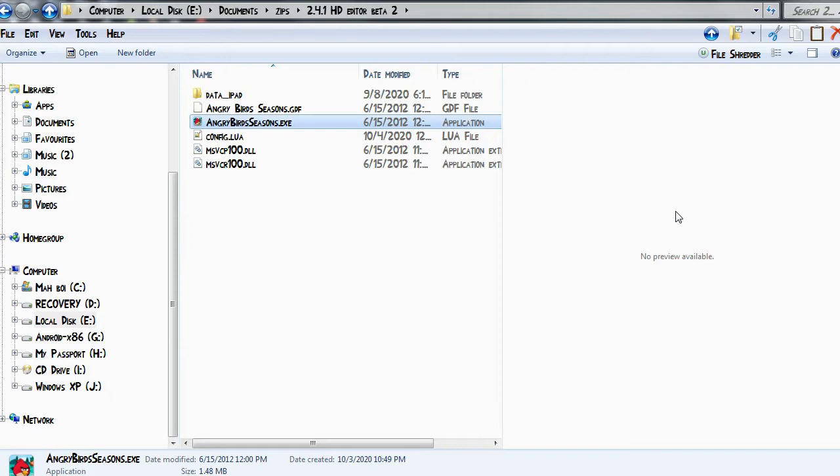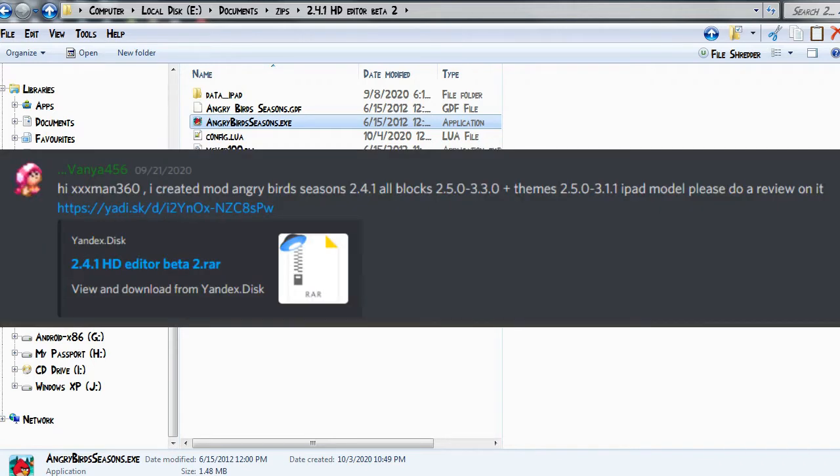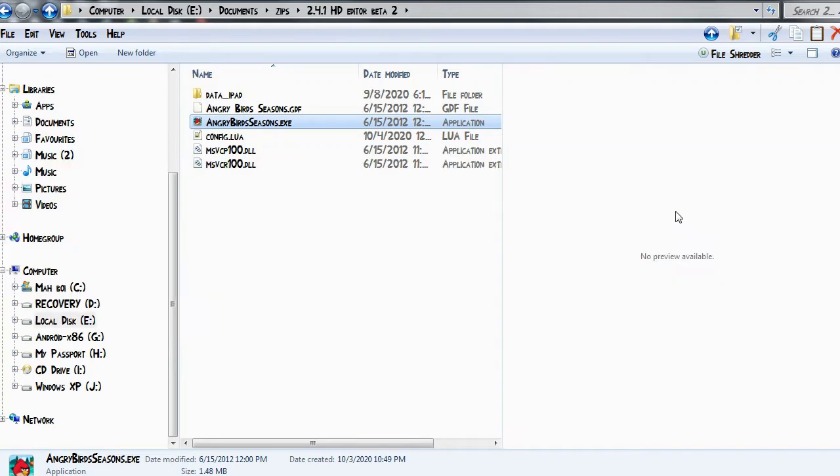Hello YouTube, this is xxxman360 here, and welcome back to another episode of FanRefiles. Today we are looking at 2.4.1 HD Editor Beta 2.RAR. Thank you to Vanya456 on my Discord server for sending me this, but if you're watching this please remember to actually include an executable with your file. In FanRefiles you need to send me an .exe to use, or anything that is executable.